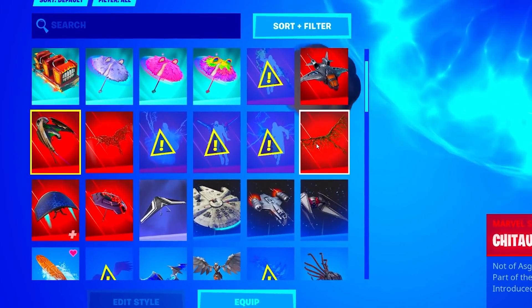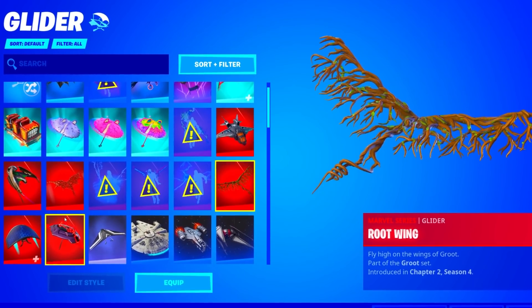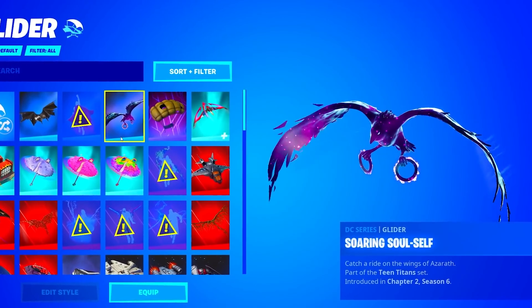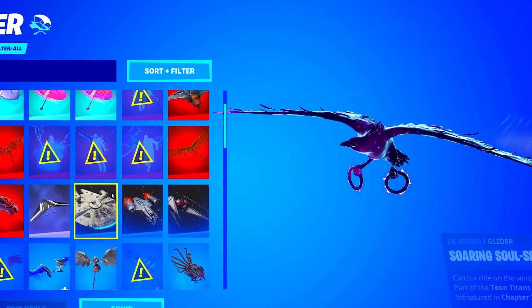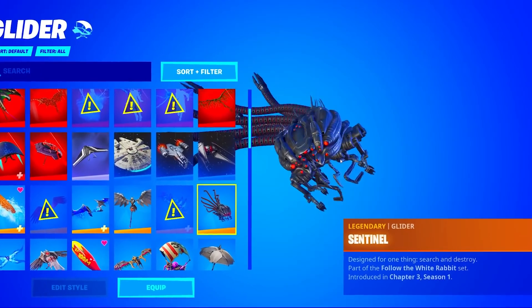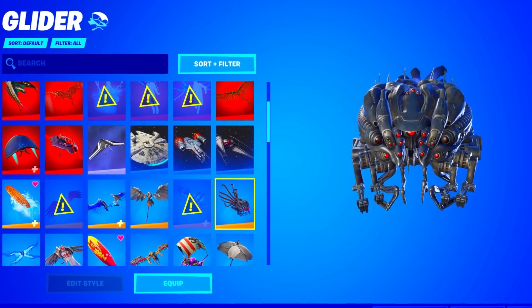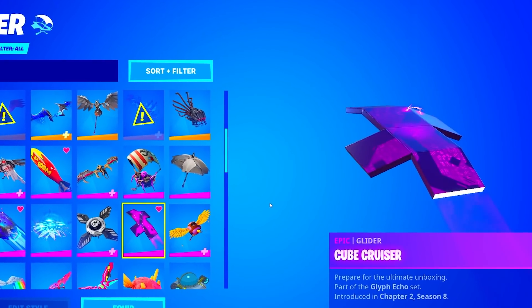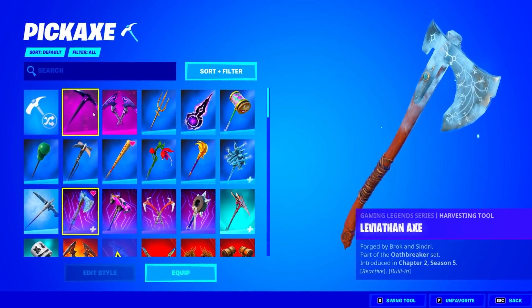Let's see if he has the brand new Spider-Man one. He actually doesn't have the Spider-Man one, but he does have the Soaring Soul — I really do like this glider, it matches the Galaxy skin so well in my opinion. He has two Star Wars Series gliders, which is pretty good. I'd never see this glider — the Cube Cruiser. It's honestly kind of weird but it's pretty cool and unique. I really like this glider as well. So we're kind of done with the gliders.